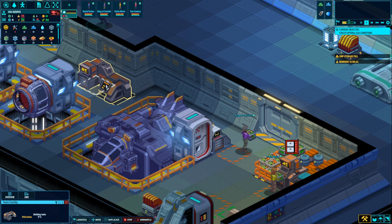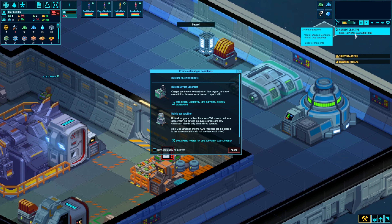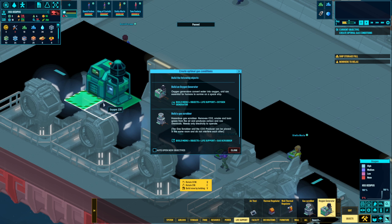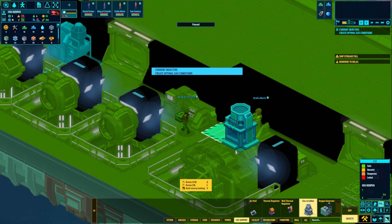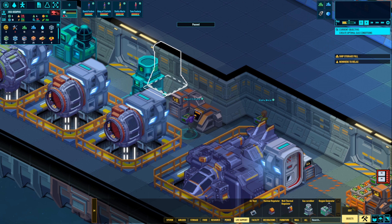Now we at least have a tools facility so we can build tools there. Now we need to build optimal gas conditions. First, we need to build an oxygen generator and then a gas scrubber. I'm going to put the oxygen generator in here, and then a gas scrubber — that only takes up one space — so I'll put that right over here and rotate it so it's facing the right way.